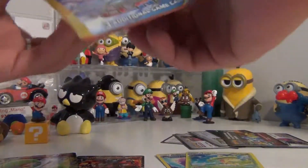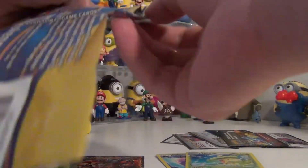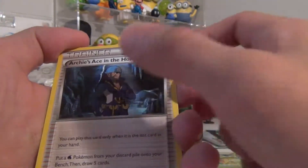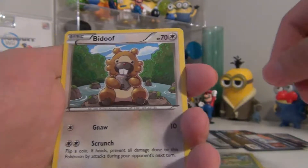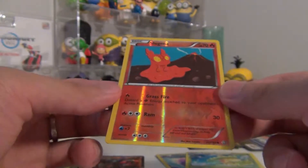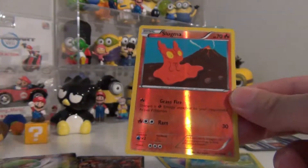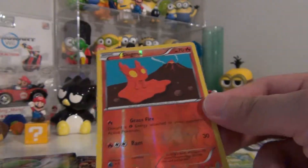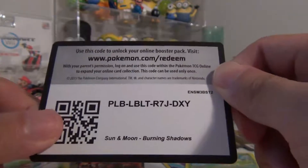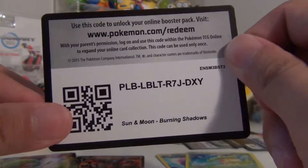Alright, let's jump into this last pack here, hopefully we have something good. Let's see — we got an Archie's Ace in the Hole, we got a Budew, and the last card is a reverse holo Slugma, a common. Oh, by the way we just pulled another EX — there's a co-card. This is a Sun and Moon Burning Shadows co-card, so hopefully you pull something good.